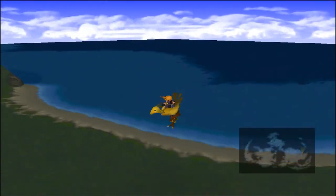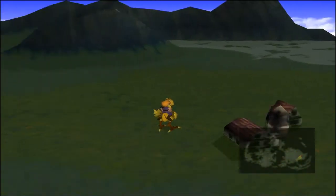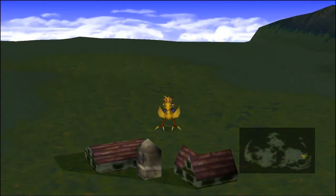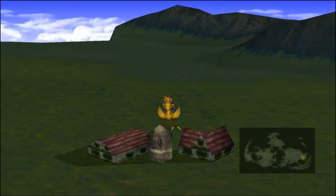You need the gold Chocobo in order to get a lot of the secret high-end stuff hidden throughout the Final Fantasy world, like the Knights of the Round Table, the Quadra Magic, or the Quadra Materia. So basically this video will show you how to get the gold Chocobo.